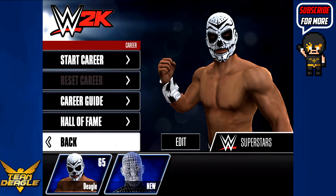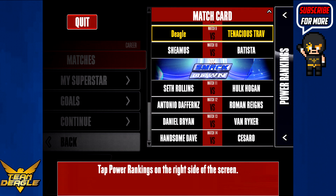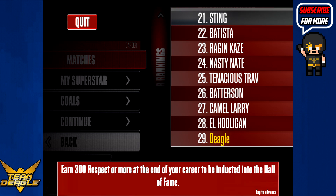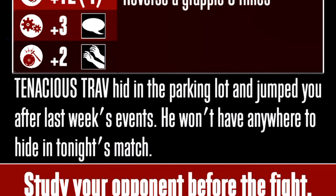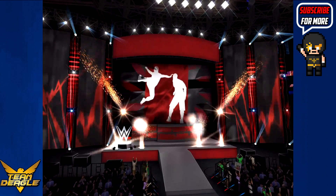The list shows you matchups for each show this week. Tap power rankings on the right side of the screen. The goal is earned 300 respect or more at the end of the career. Let's skip all of this — this is the opponent we're taking on: Tenacious Trab. There's a goal to reverse a grapple three times. Tenacious Trab hit us in the parking lot and jumped us after last week's event. So they just told us what happened via text, and there's our character's entrance — let's see what this looks like.